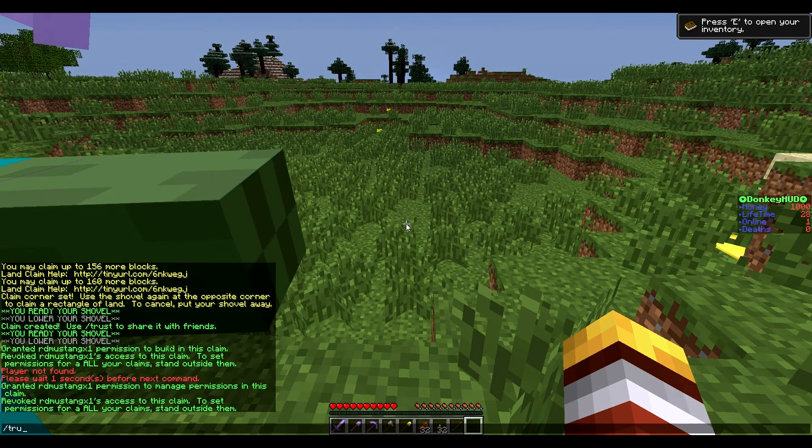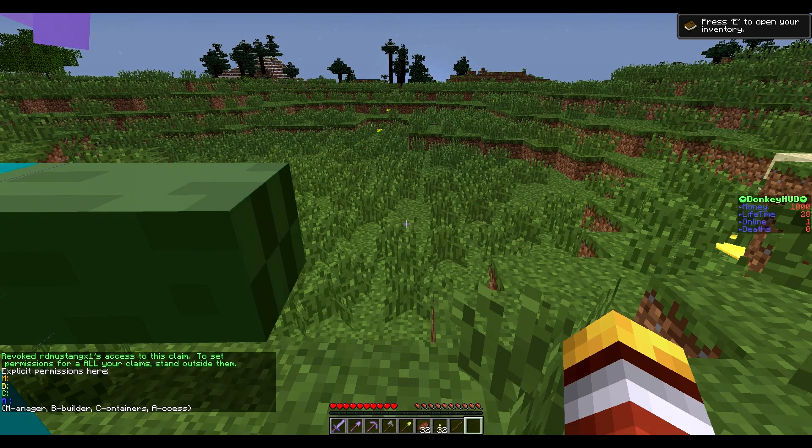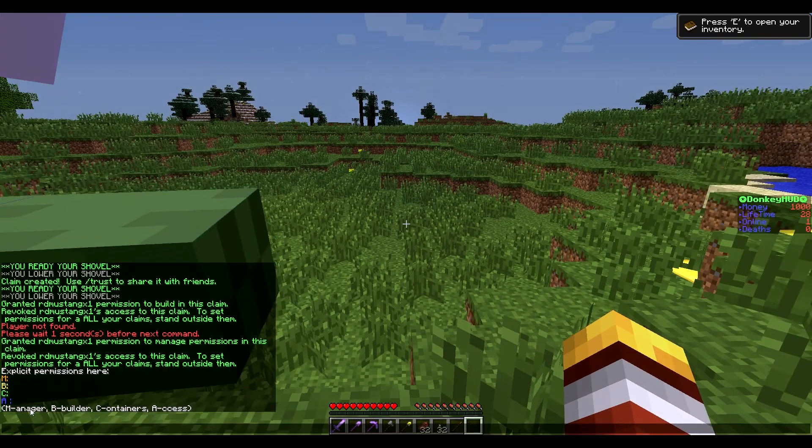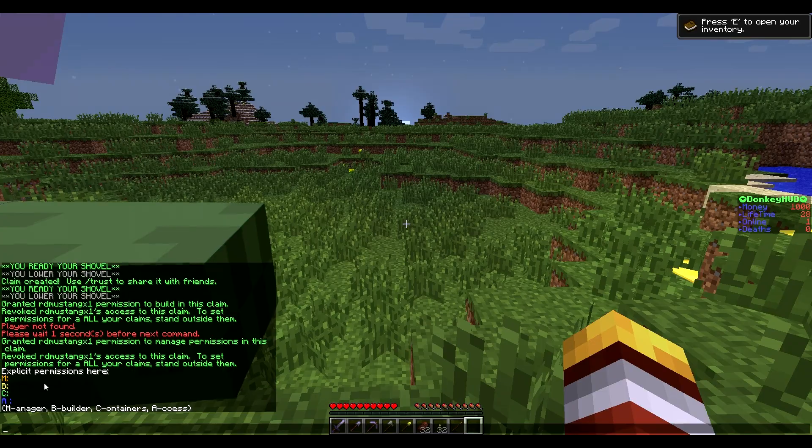So this would be someone you would actually need to trust. Another command is trust list — you stand inside your claim, run this command, and it will show you all the people and all their permissions.